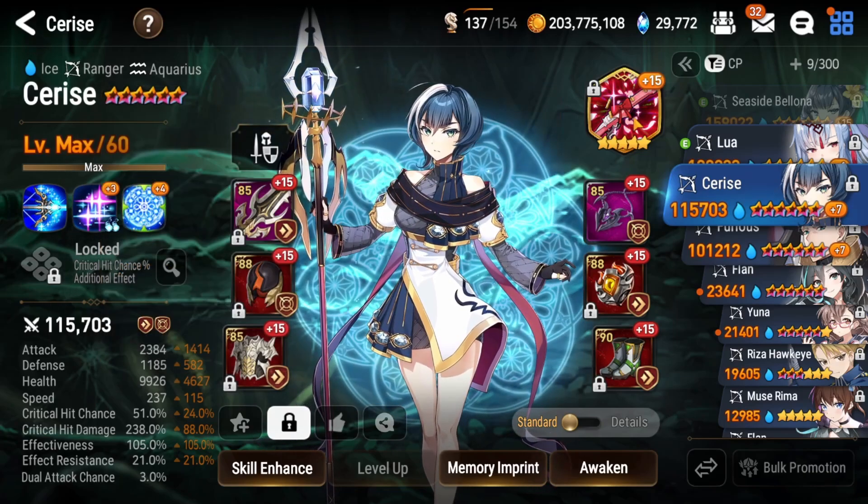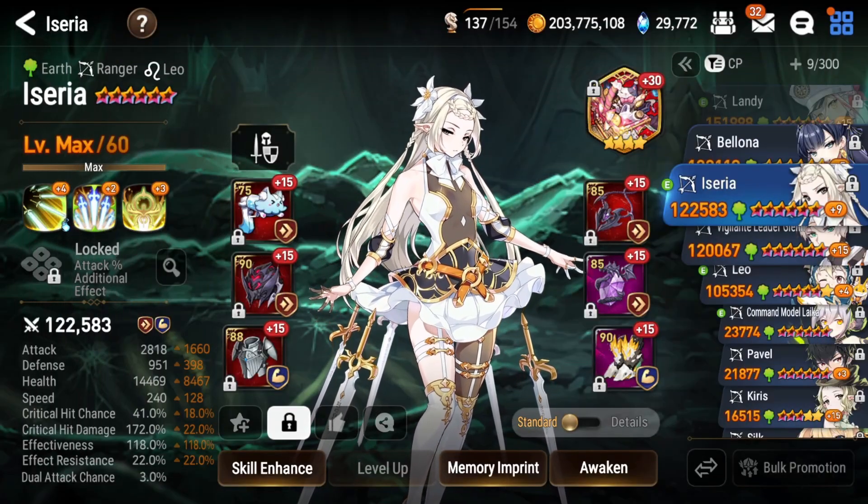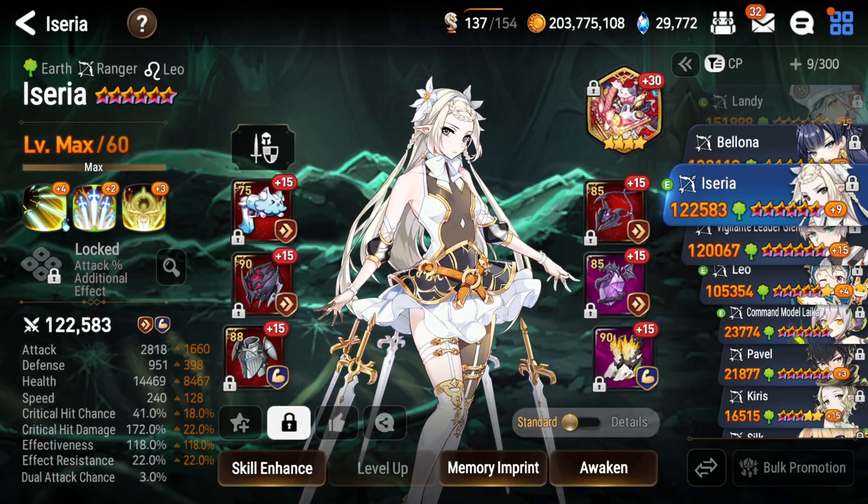For Cerise's artifact you have a couple of options: Miss Confine File gives her an extra chance to defense break, which is good, or you can bring Song of Stars for a chance to apply a targeted debuff, which also increases your damage.